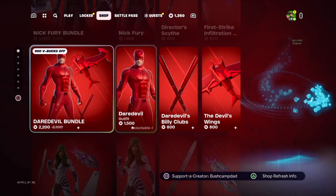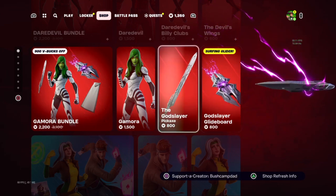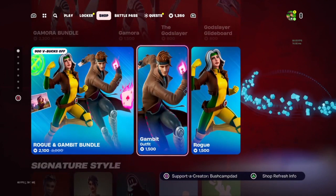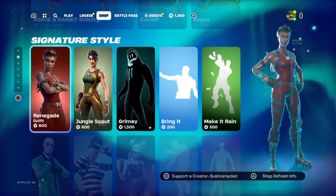Is it just me or have all the item shops been bad recently? Anyway, so Marvel stuff: Gamora, glider, pickaxe, all of the normal stuff. Gambit, Rogue — not sure who they are. Signature style — well, now we're getting somewhere.